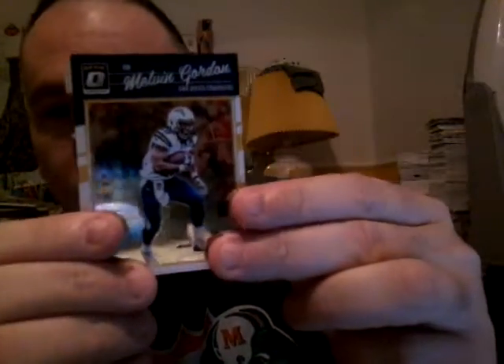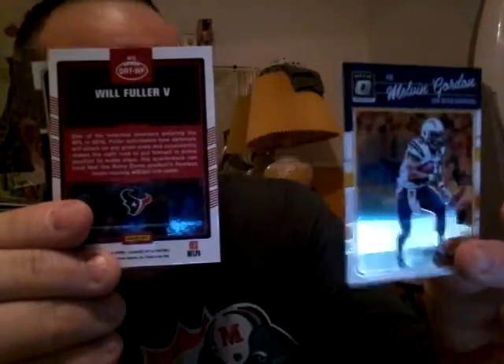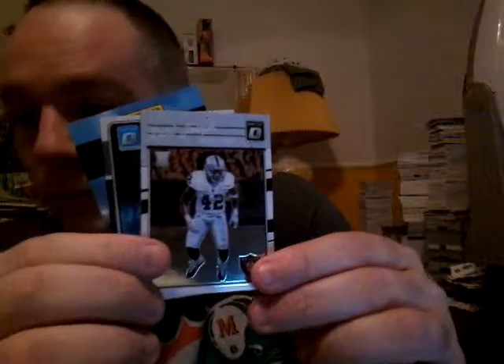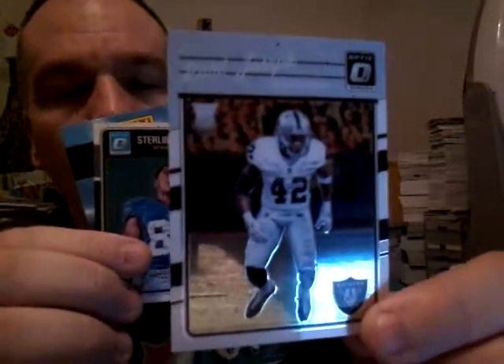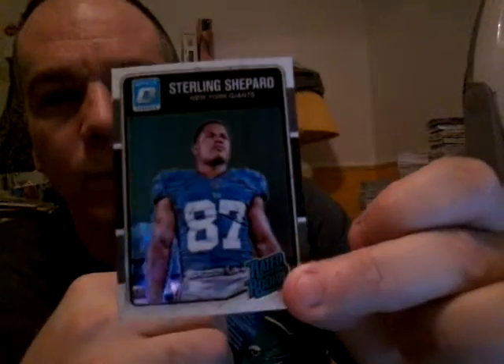They must not have made a lot of Ezekiel Elliott, Carson Wentz, and Dak Prescott cards, because I bought tons of this product and only gotten one Ezekiel Elliott. Trying for Melvin Gordon, but the Jersey card is Will Fuller — I've gotten like six of these. Pink version — Will Fuller Houston Texans Jersey card. Hard to get those Ezekiel Elliots and Dak Prescotts. Also got a Carl Joseph rookie and a Sterling Shepard rated rookie.